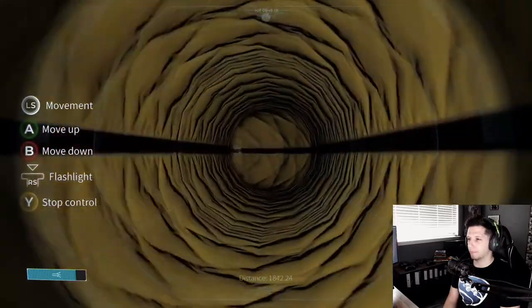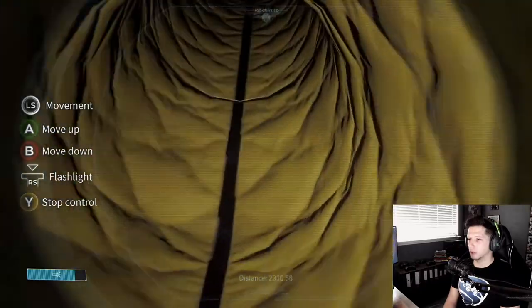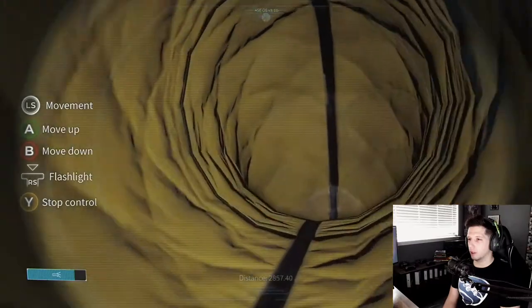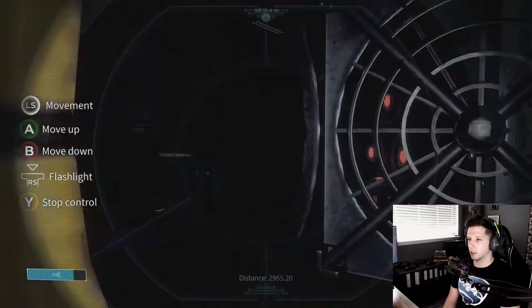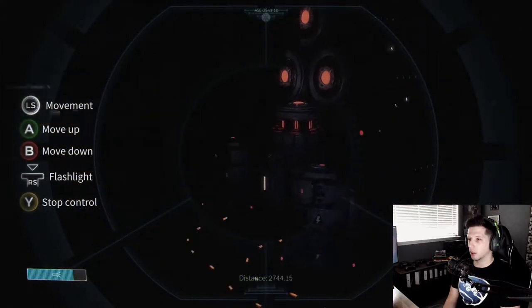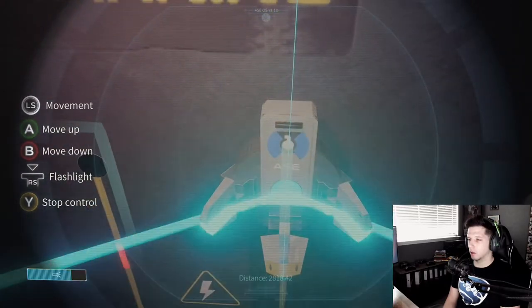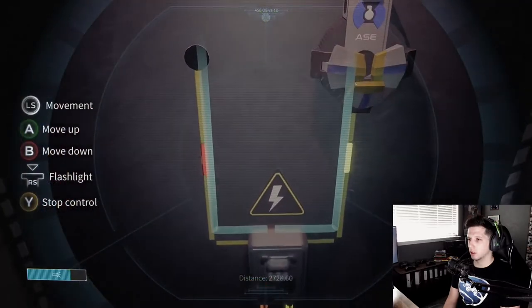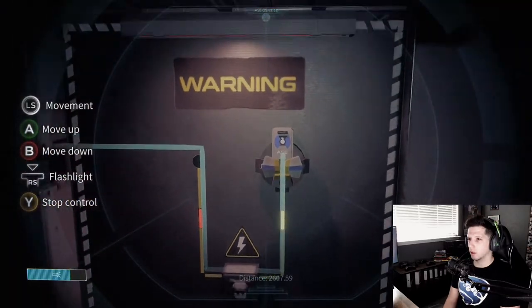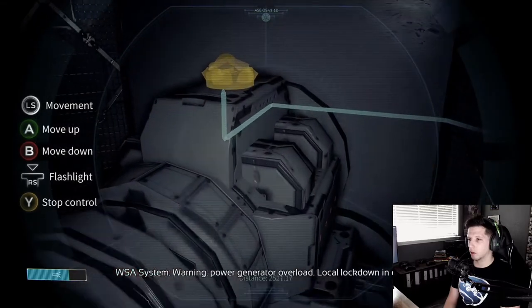I can only go this way - nice. All right, let's fly through here. Fly through this cheese stomach. That was it - two seconds. Warning: power generator overload. Nice.